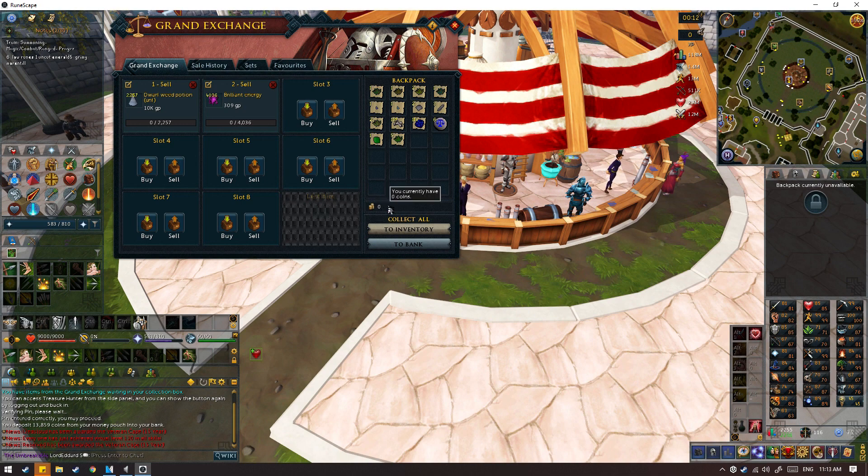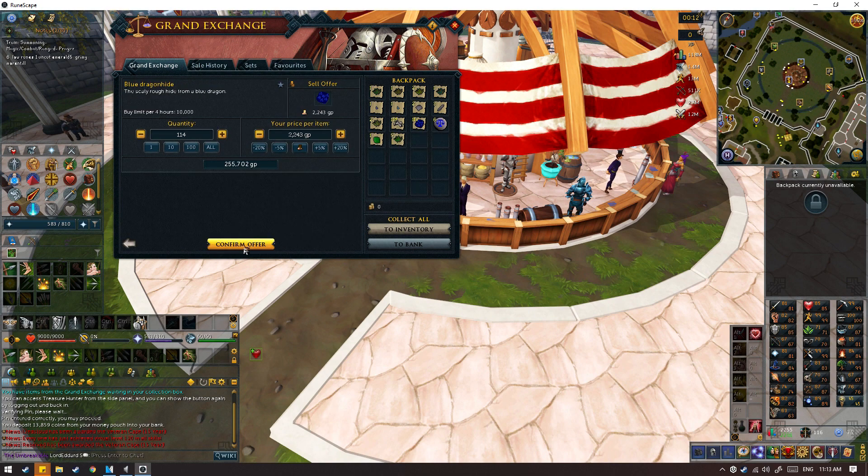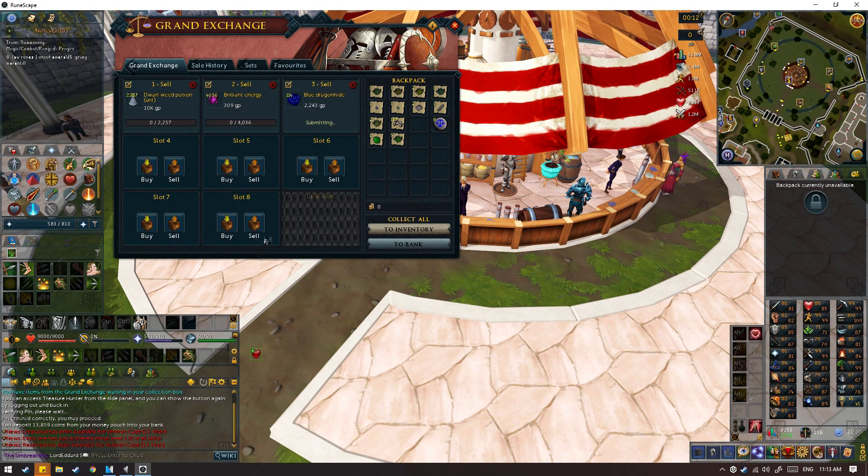Oh, and one thing I forgot — I made about 10k off the gold drops, so it's not much but we can keep that in mind. Alright, 255k for our hides sold.